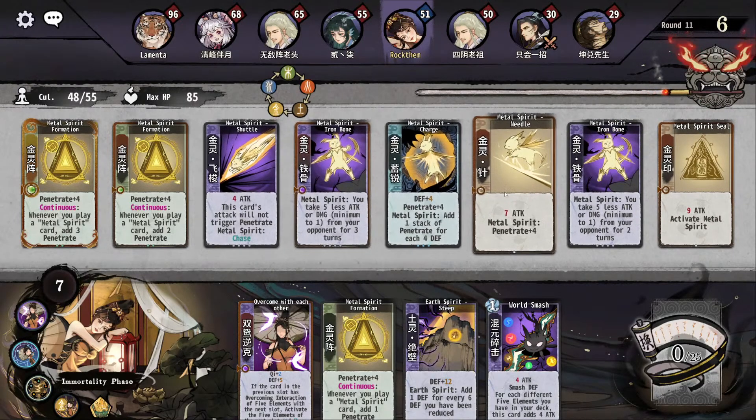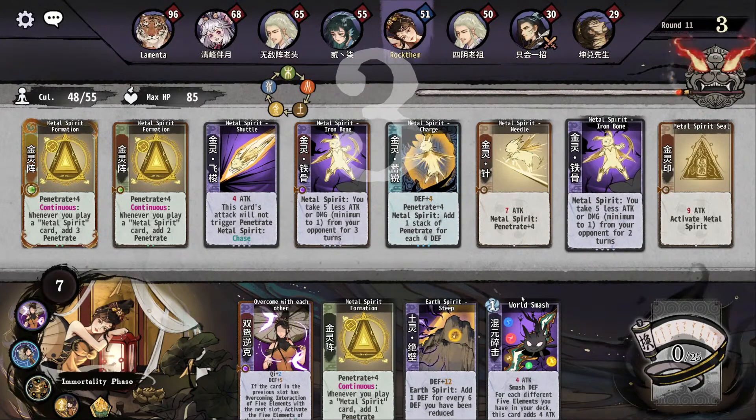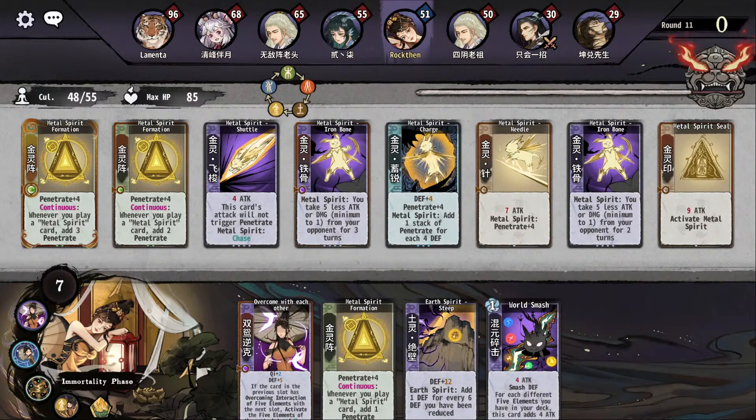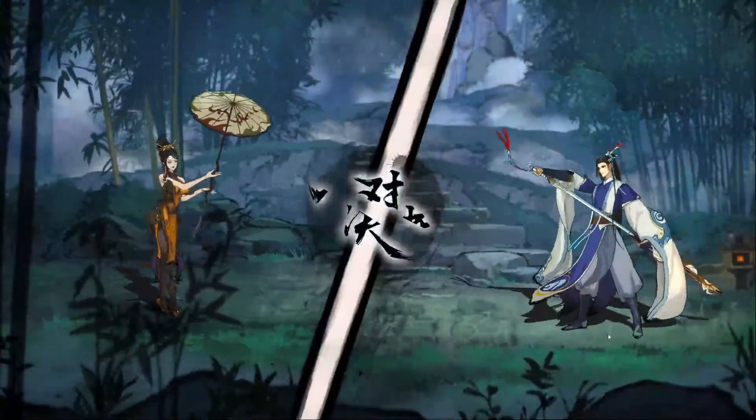We attack here, we get some penetration, we get more penetration, and don't attack again. So we have two chances of dealing damage — as long as they don't block it, we can get through.